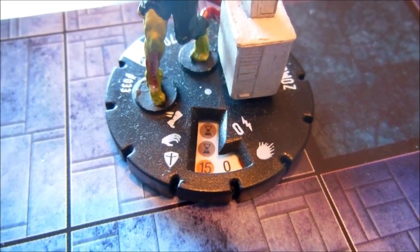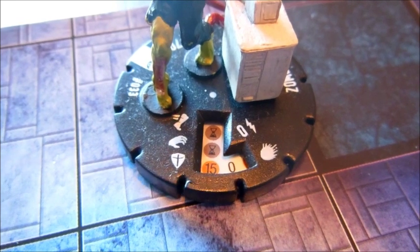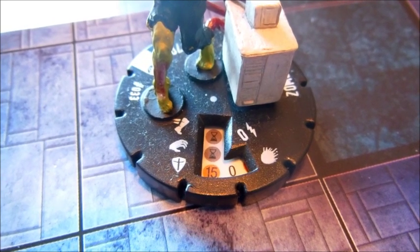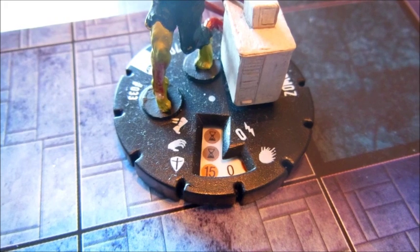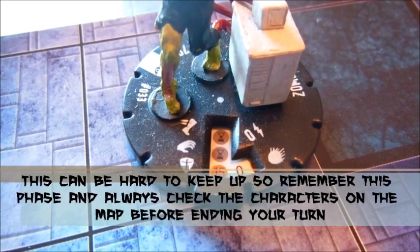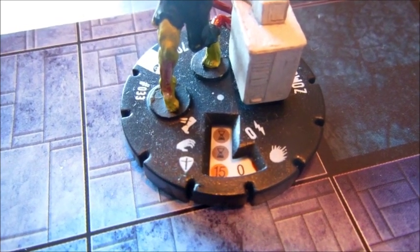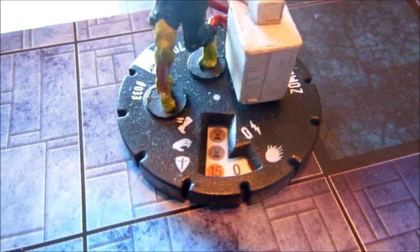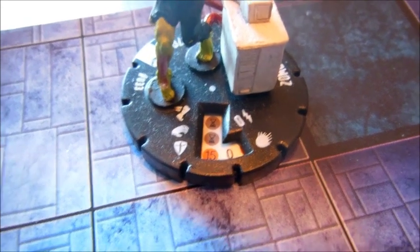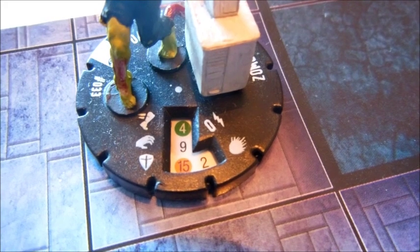The very last phase is known as the hourglass phase, because some characters have hourglass symbols on their different values — whether speed, attack, defense, or damage. During the hourglass phase, you're going to click your character once past that hourglass symbol. When a character has an hourglass on their printed value — say his movement has that hourglass — he will not be able to move or attack this turn. In the hourglass phase, you simply take that character and click him one more time, and that will successfully end your turn.